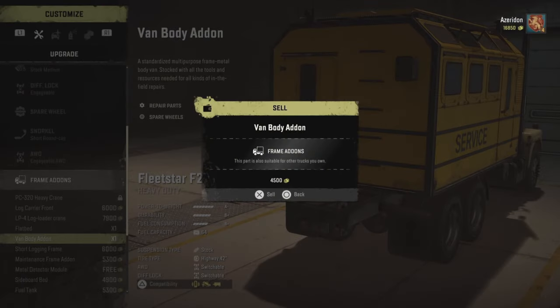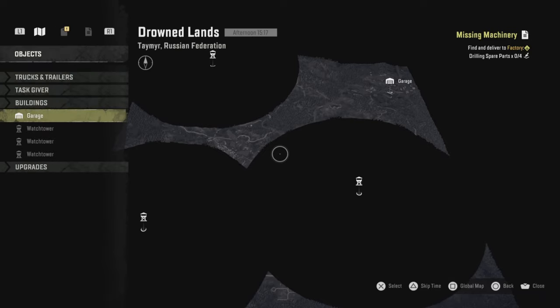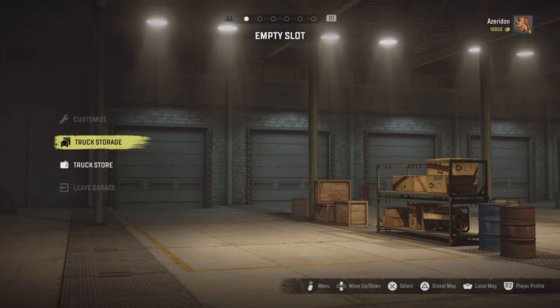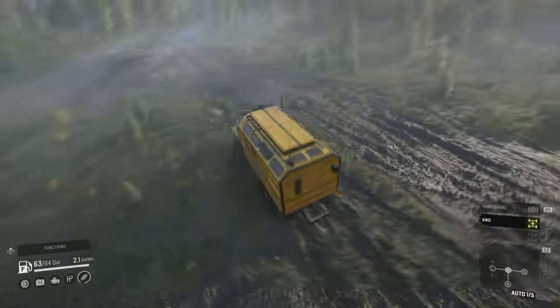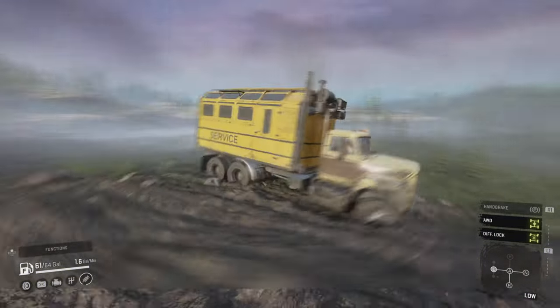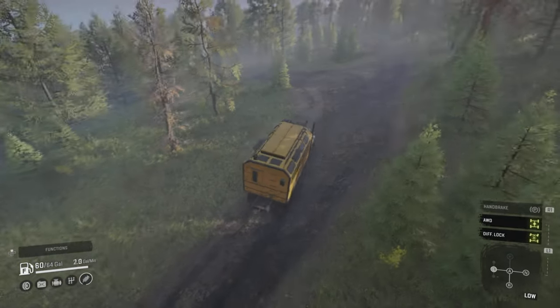I debated whether to mention the Tega — it's a Russian truck with always-on all-wheel drive and always-on diff lock. You can put a van body add-on onto your Fleet Star and then sell it. It'll only cost $4,500 so you should be able to swing that; if not, you may have to sell something like the Scout 800 found in Black River, which isn't that great anyway. Then go to the global map, go to Tamir, get your Fleet Star out, and follow the path I take — it's pretty close to the garage, but the Fleet Star is going to struggle in this terrain, so you have to be very patient.